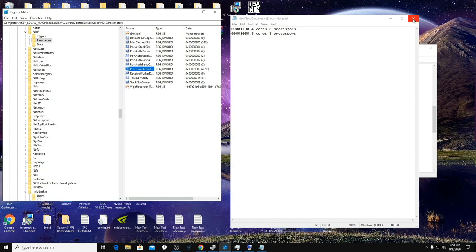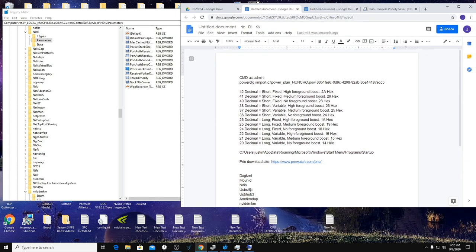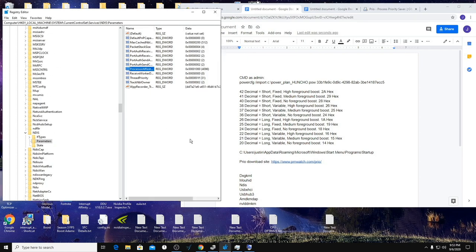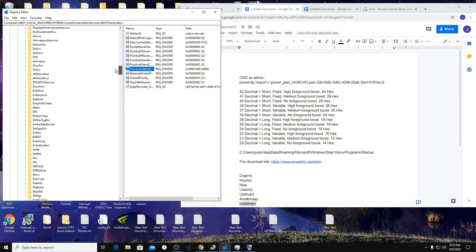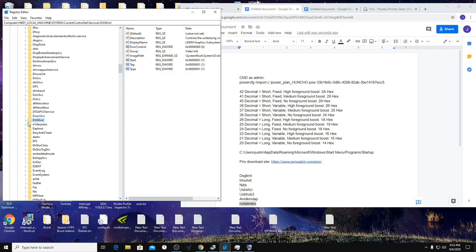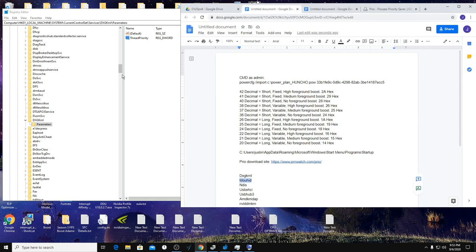While still in CurrentControlSet\Services in Registry Editor, look for the DXG kernel entry — this is for Nvidia (AMD users use the AMD equivalent). Navigate to 'DXGKrnl\Parameters' — if it doesn't exist, create a new key called 'Parameters'. Inside, create a new DWORD (32-bit) value called 'ThreadPriority' and set the value to hexadecimal '1f'. Do this for all of the GPU-related service names listed here.